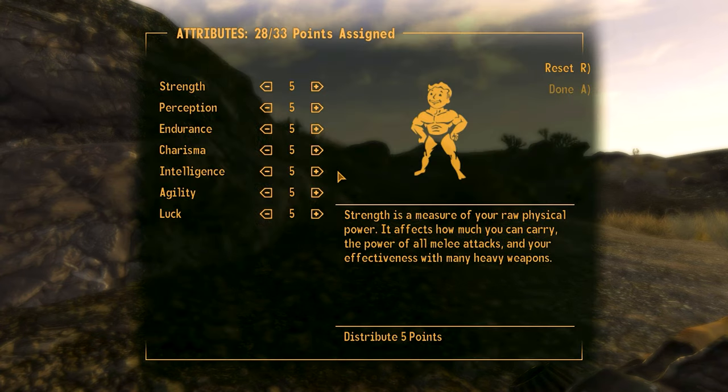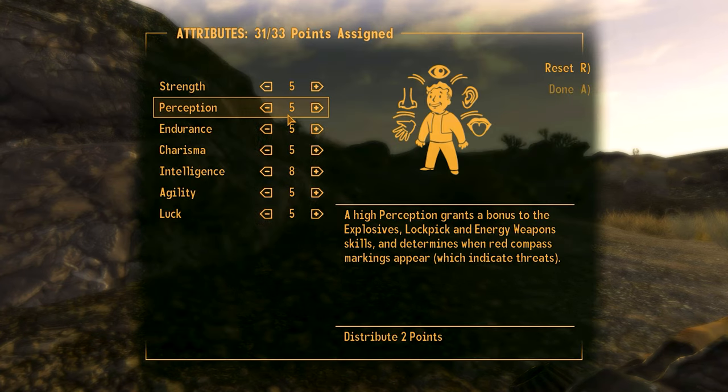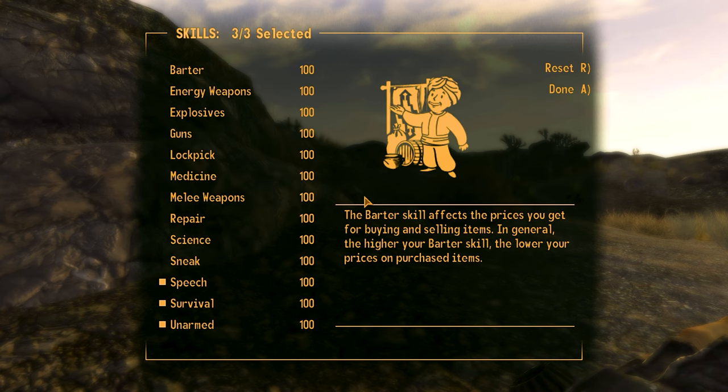Done. Rebuild Character — there it is. I'm going to go nine, take one off that, take one off this, and go there. And there you go — you've got a hundred points in every skill and you are at level one.